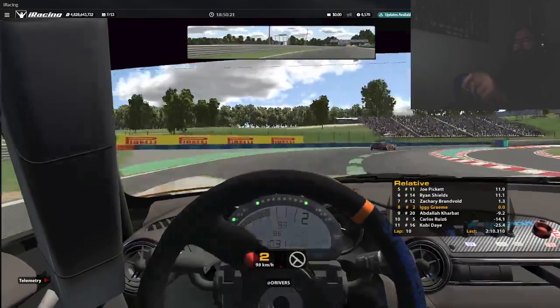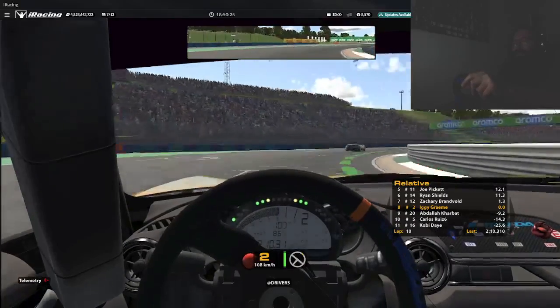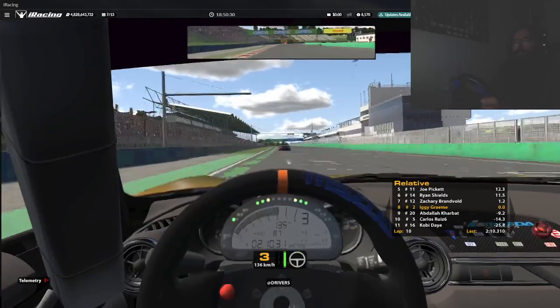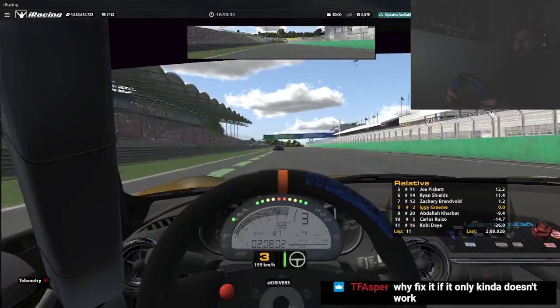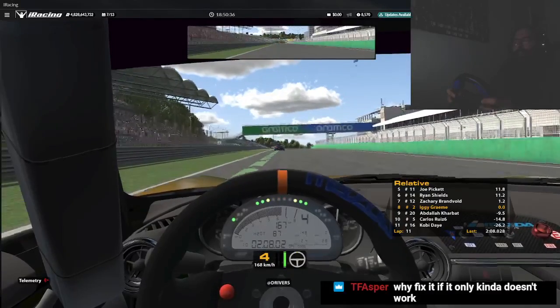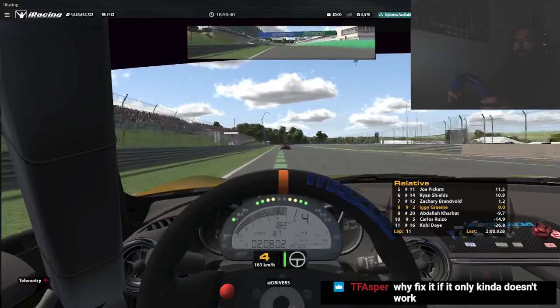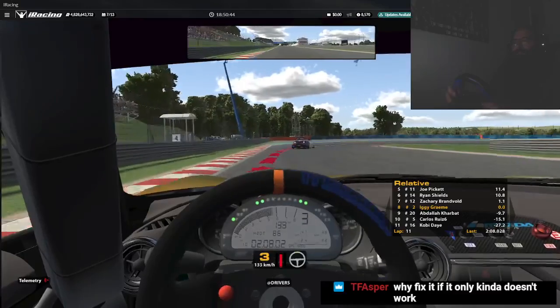I actually got one of the IMSA cars too, Beba — I got the Mercedes AMG GT4. So I can run the GT4 in those two IMSA series. Safety rating hasn't worked for 10 years. These guys still bumper car off each other. Split — slower 0.6 seconds.